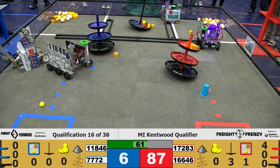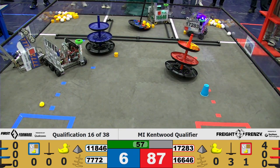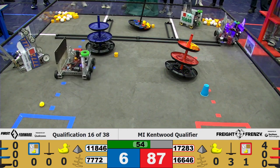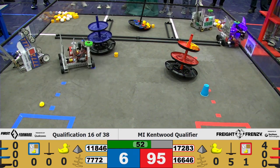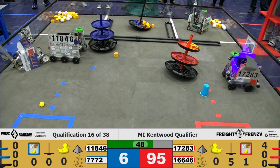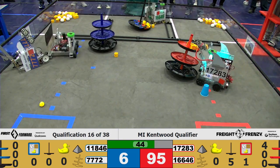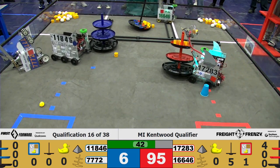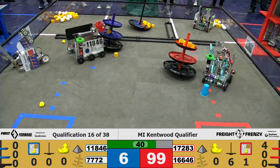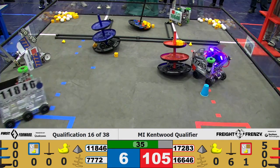1846 going to pick up some more cargo. 1646 continuing to place more blocks for the red alliance on the shared hub, with 1728 trying to go for more for the shipping hub of their specific alliance. 1846 picking up a brick, and 1728 dropping off another, leaving five blocks on the top tier of the red shipping hub.